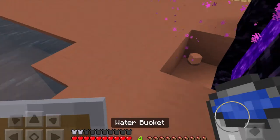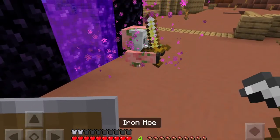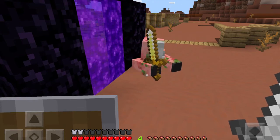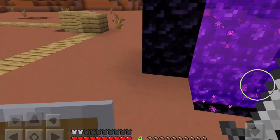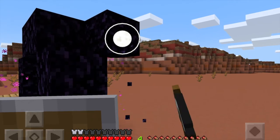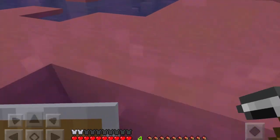To put out a nether portal — oh hello, these guys spawn in the nether but they can come through your portal. He used to be a zombie pig man but now he's a zombified piglin because of the new nether update. That's just a little taster of the nether! If you enjoyed this episode, don't forget to like and subscribe, and I'll see you in the next one when we go through.